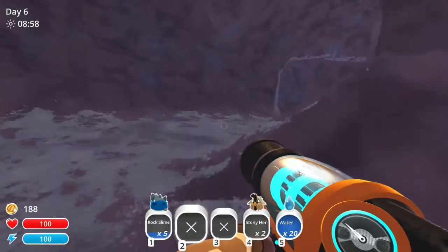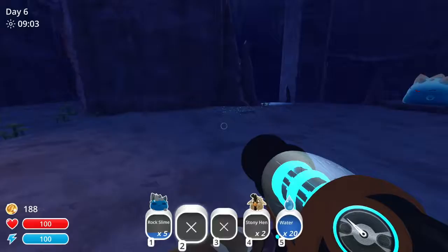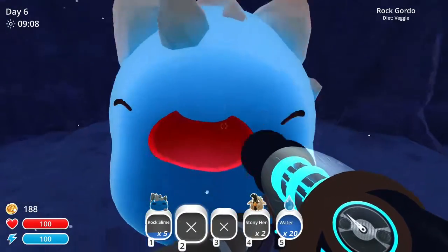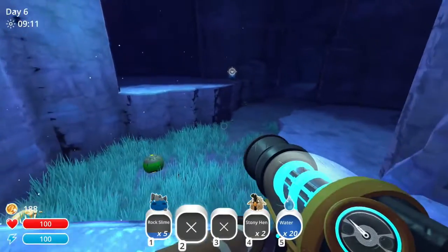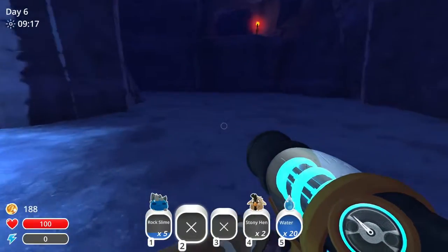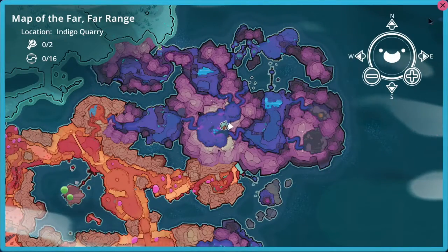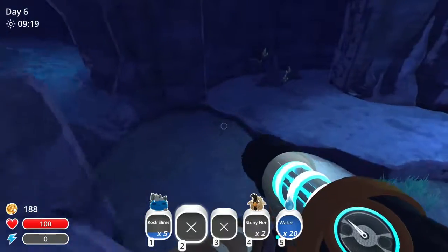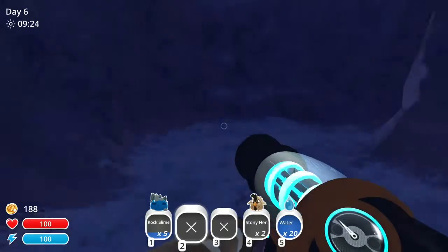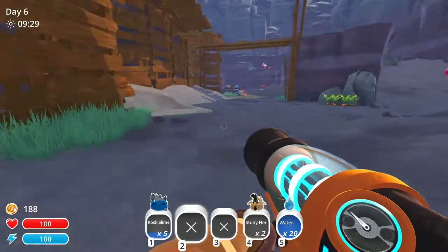We'll pick up some more rocks though, they will be helpful. And here's this guy — he'll be easier to do because he's veggies too. Come on, get up here — there we go, the map thing. There we go, now we've revealed the Indigo Quarry. I think there will be some rads in here.